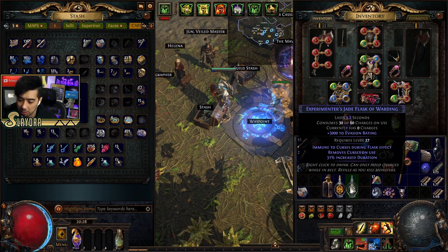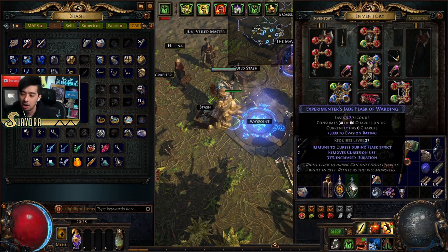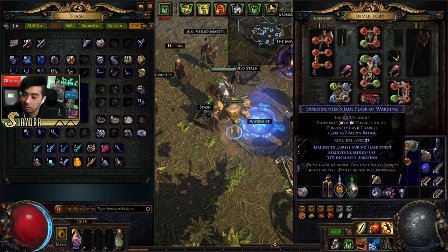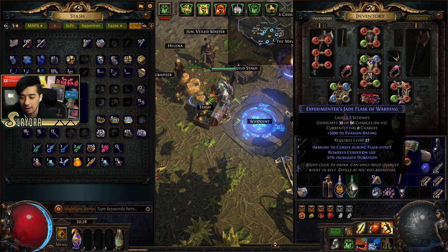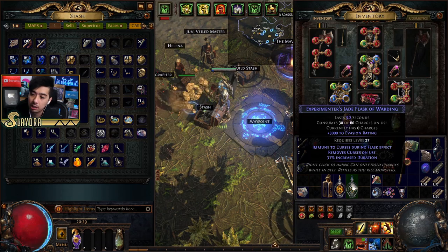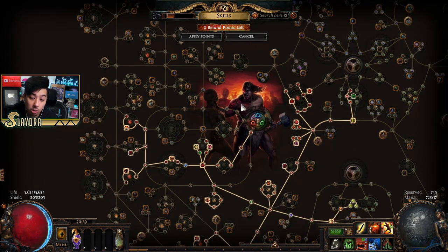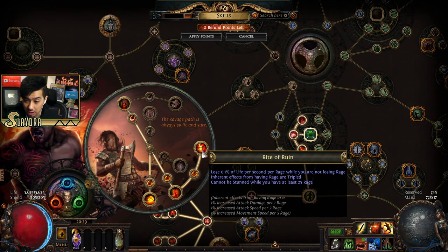If you're really having trouble on damage, think about adding more flat physical damage with this build, as it scales physical heavily. As a Berserker, you have a massive amount of increased damage once those rage charges are built up. Right now I'm at 90 rage, but I can increase it by another five with a jewel and another five from the Hatchet Master node, potentially reaching 100.